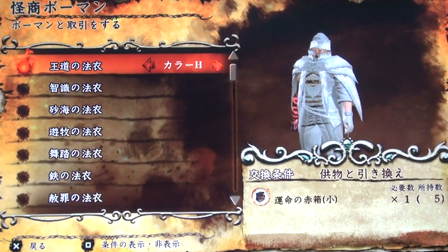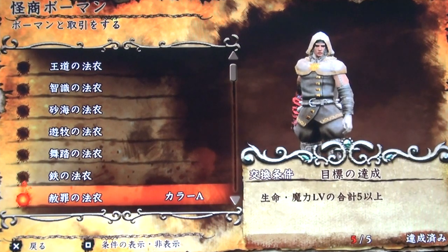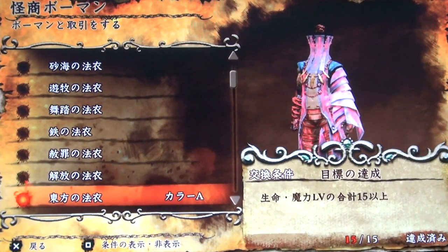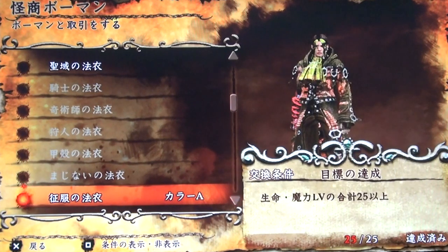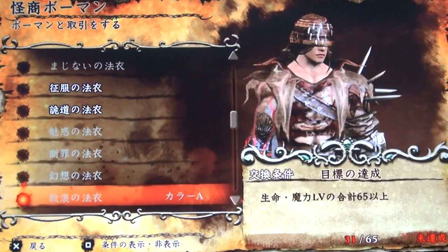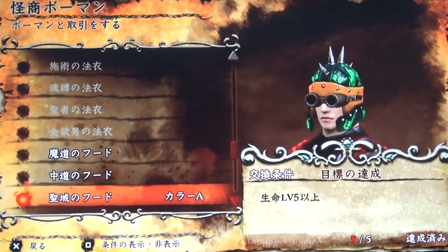You can unlock new colors for costumes, and you can also unlock new costumes from him. You'll get a special kind of currency — I'm not exactly sure where it comes from — but you will be able to get it from completing quests and killing monsters. Once you have enough of that currency, or once you've unlocked certain requirements, you'll be able to get different costumes from him. There are almost twice as many customization options here for costumes, and there may be even more hidden as I progress further into the game. Some of these are really wild-looking. You can also unlock head pieces for your character.